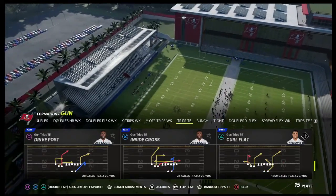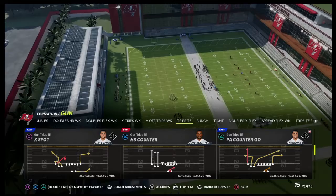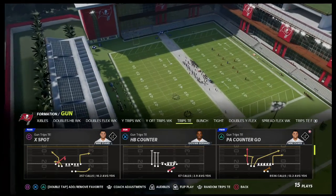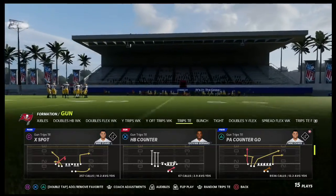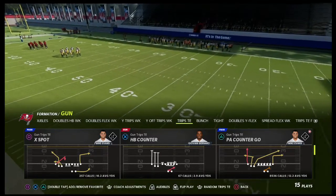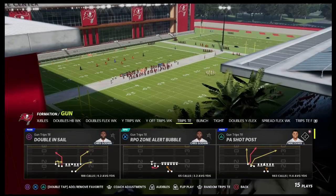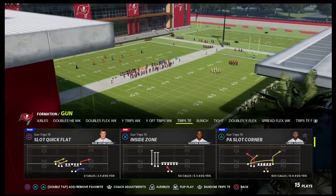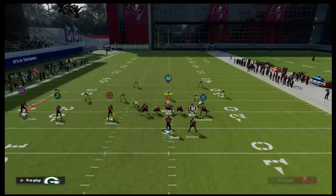I've got my zone drops set — clouds on 30, curl flats on 10, and hook curls on 5. We're going to look at this concept out of PA Counter Go. You do need a Tight End Apprentice; if you don't have one, you could use the play Pat's Y-In out of the New England playbook, or just put him on a smart routed in.